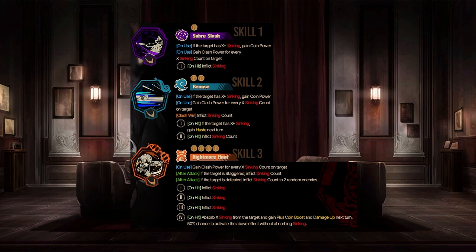Skill two: Remise — a two-coin Gloom Slash skill. Also named similar to the Sang IDs, probably because he's using a rapier. On use, if target is X plus syncing, gain coin power; gain clash power for every X syncing count on target; and clash win inflicts syncing count. Project Moon really loves giving coin power, clash power, base power for enemies having their respective status effect — it's getting a little dull. On the first coin, if target is X plus syncing, gain haste next turn; and the second coin inflicts syncing count. The haste is pretty nice, and means this might be the new optimal ID for Garden of Thorns — especially given his very strong-looking lust skill three. This is probably going to be the best Garden of Thorns identity for Gregor now.